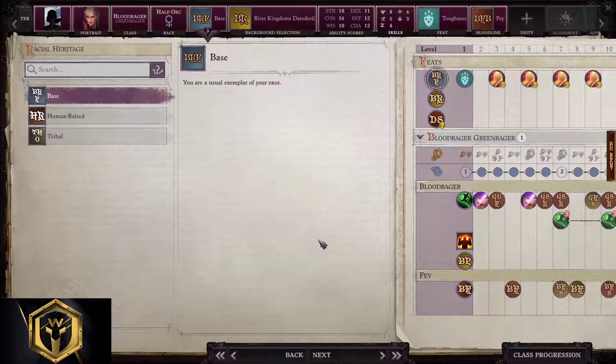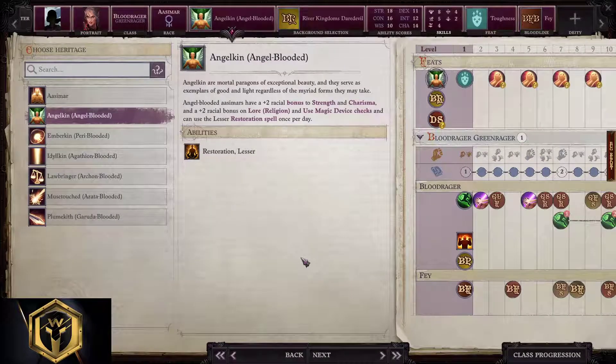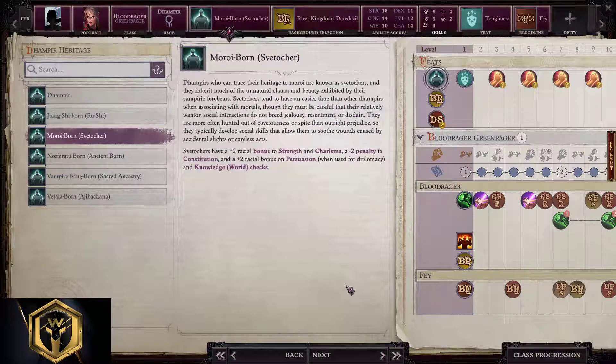For other races: we stick with the base and apply everything from Human Blood Rager — the only thing you can change is Bloodline. Pick Infernal or Abyssal Bloodline for that variant. For Angelkin Aasimars, take Celestial Bloodline and copy everything else from Human. For Idylkin Aasimars, pick between Green Dragon, Serpentine, Fae, or Arcane Bloodline, then copy everything else from Human. For Moroi-born Svetocher Dhampir, Vampire is the way to go — everything else, just copy from Human.